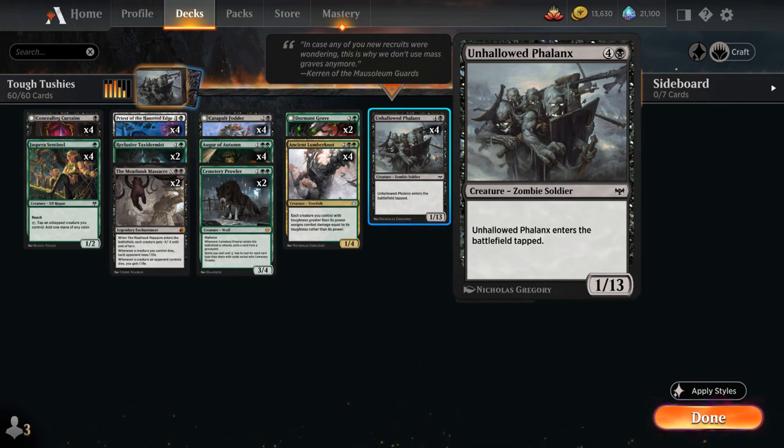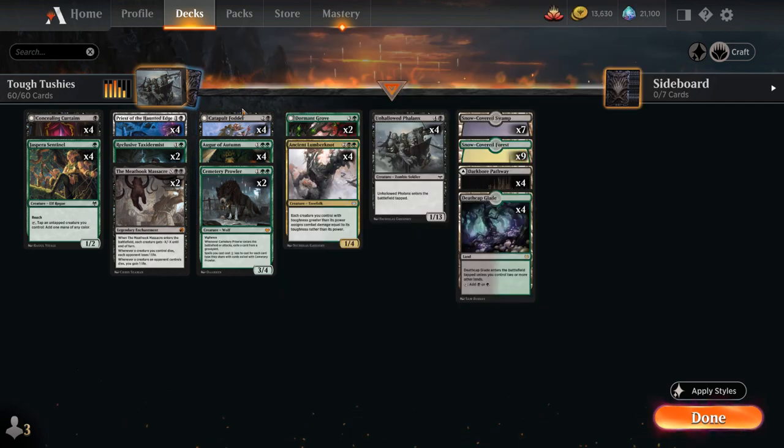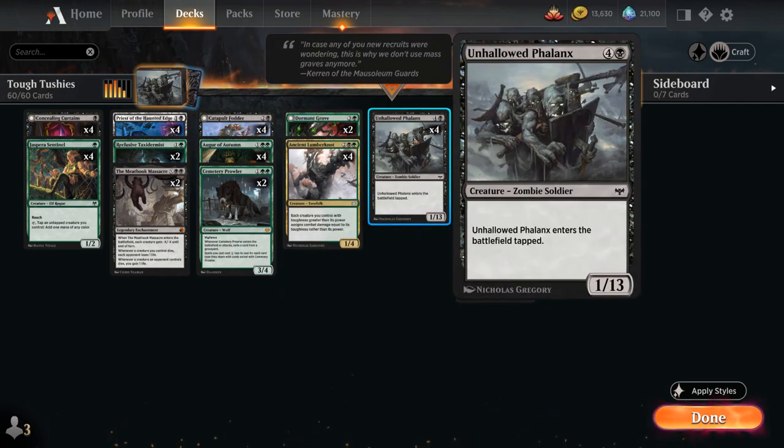Another great payoff for the deck is Catapult Fodder, a 3-mana 1/5 Zombie, saying at the beginning of combat on your turn, if you control three or more creatures that each have toughness greater than their power, we get to transform it into Catapult Captain, a 2/6 that can pay 3 mana, tap and sacrifice another creature, and then target opponent loses life equal to the sacrificed creature's toughness. So that's another way to potentially deal 13 damage to the opponent with our Phalanx.